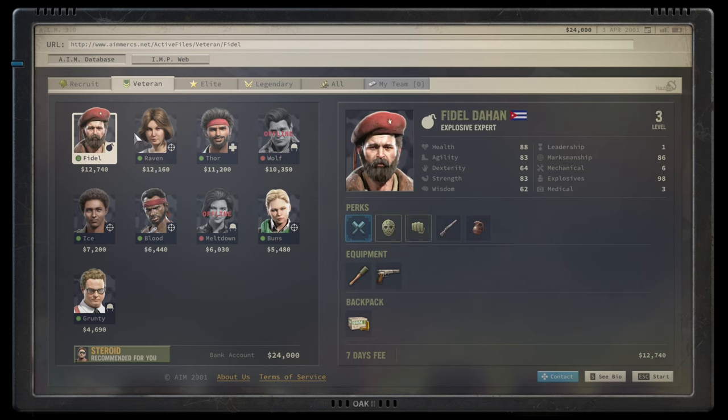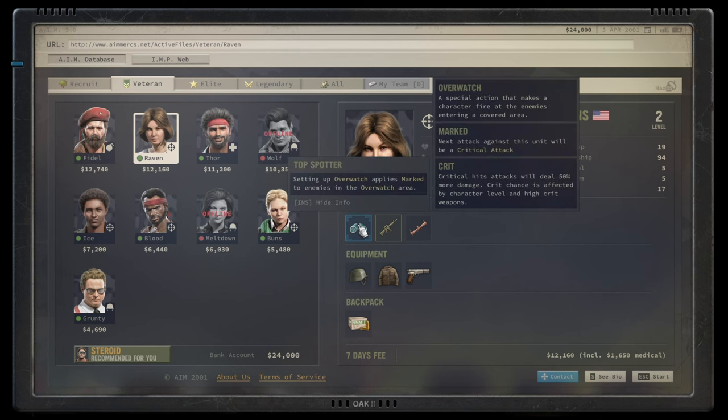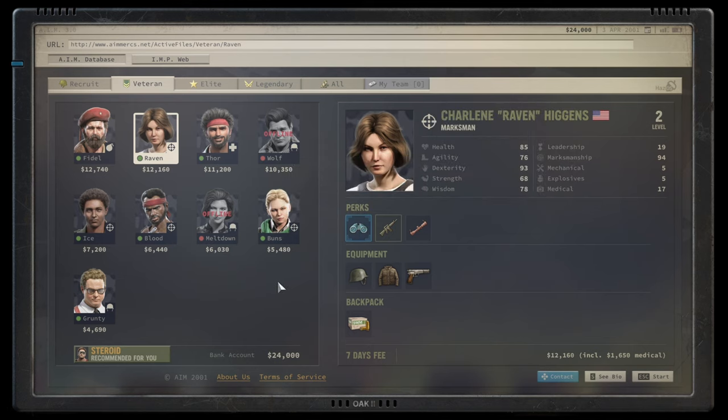Moving on to Raven — I would give her potentially an A tier because she's actually a good character. As a sniper she's fantastic. She sets overwatch, and all targets she overwatches are marked, so she will crit very often. She could theoretically skill into the agility perks for multiple crits, giving her even further inspiration. There are build options around her, and she comes with high marksmanship and good physical stats, so definitely an A rating.